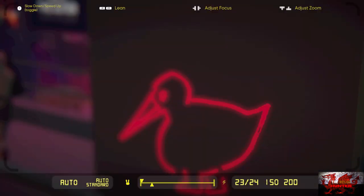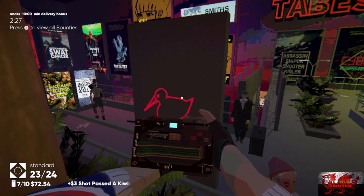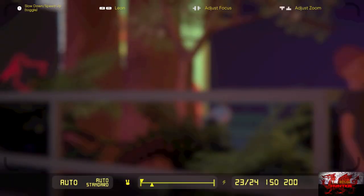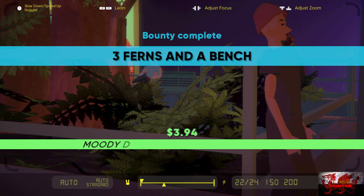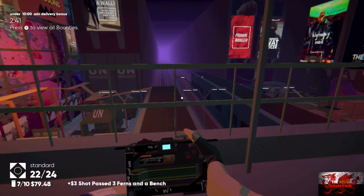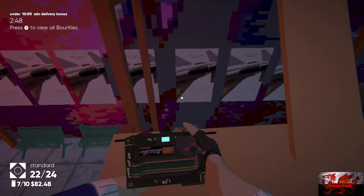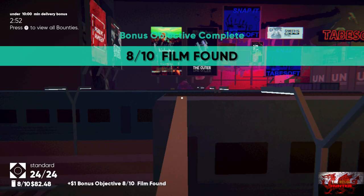Take a picture of this bird — it is a kiwi, a kiwi painting. Then we can go back. Before leaving, take a picture specifically of these three ferns and a bench — take it from here with the person on the right hand side until we get the three ferns and a bench bounty complete. Turn around, jump up onto the train and go down this plank of wood — grab the next film, that's eight out of ten completely found.